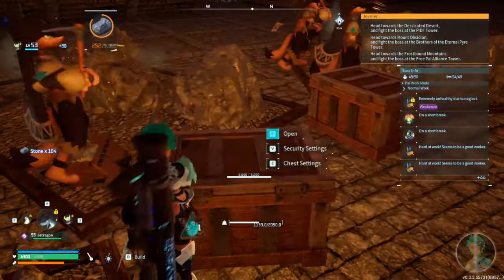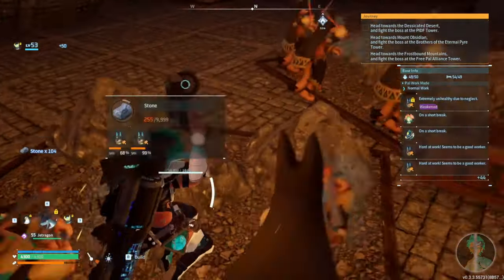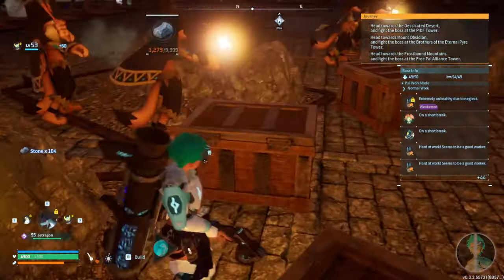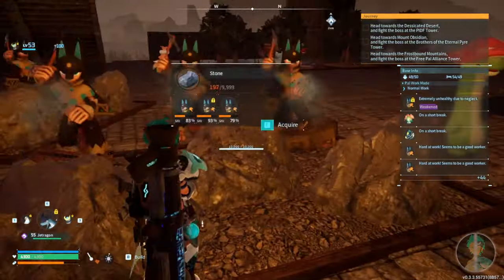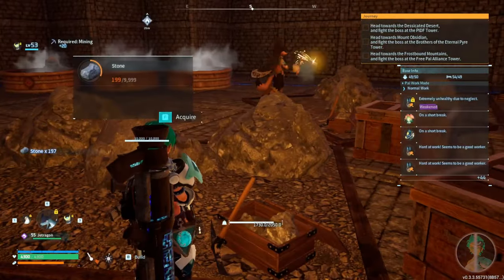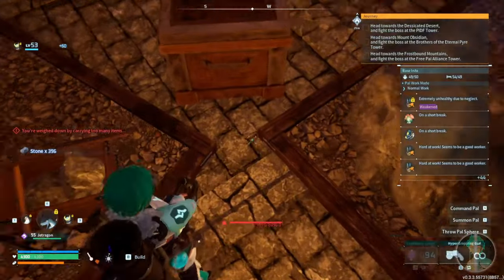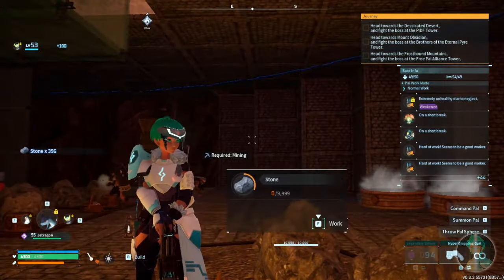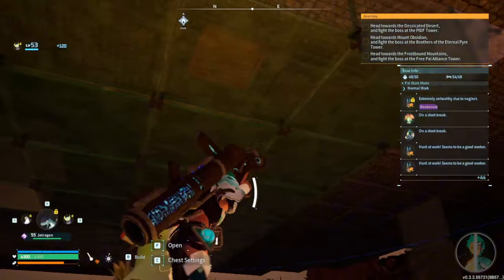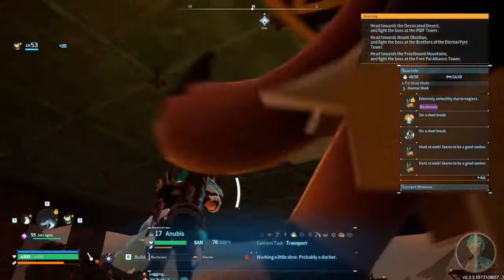When you come in to collect once everything fills up, you can stand on either side. Stand here if there's not a lot, deposit, jump over, stand on the other side — if it gets too much, hop over, boom, and deposit. Plain and simple, very easy.